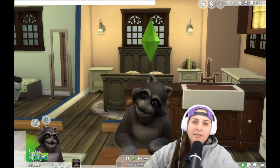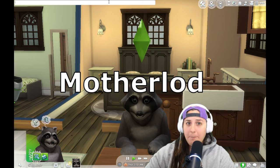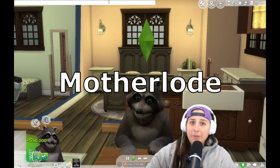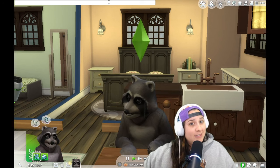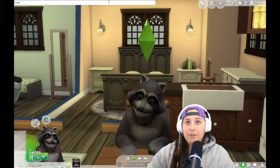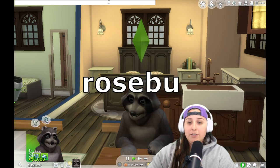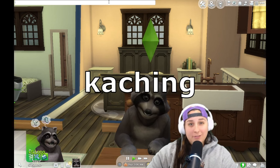When you're first starting out, your Sim needs money. We're going to go over Motherload. You type in Motherload, and 50,000 simoleons gets deposited into your Sim's account. The two other money cheats are Rosebud and Ka-ching. Type in Rosebud and hit enter — that's 1,000 simoleons. Ka-ching is 1,000 simoleons as well.